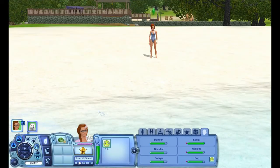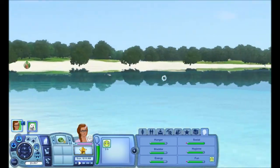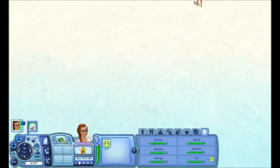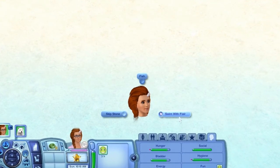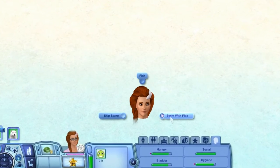Next, I decided to test the swimming in the ocean feature, which is also very exciting. We've been asking for this for a very long time too. So you just click on the ocean — any ocean — and hit Swim with Flair. I don't know if you can swim in lakes; I don't think you can.